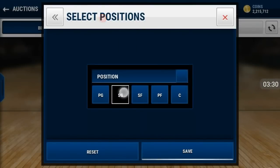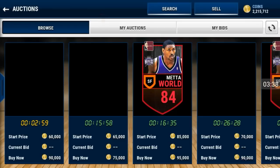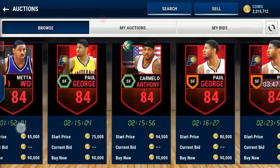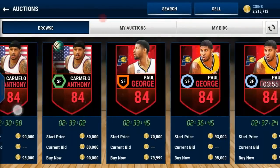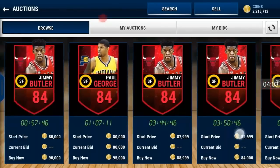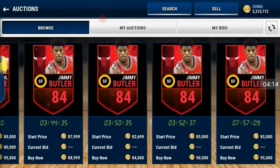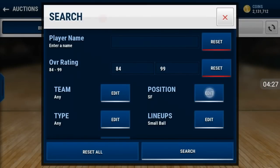Now off to the small forward position. There are none up for 95K for 85 overall, so let's go down to 84. Got Carmelo and Paul George. I'm really looking for shooting. We got the Jimmy Butler and Paul George options — let's look at Jimmy. He has 81 three-pointer, which is good. I'm not going to get Paul George, so we're going to pick up this Jimmy Butler for 84K. Let's keep it moving — we have point guard, shooting guard, small forward. Let's go down to power forward.